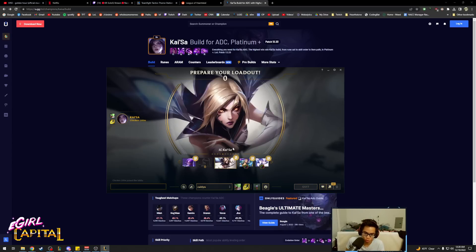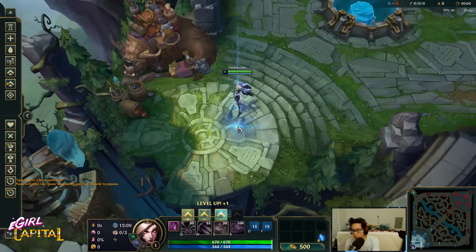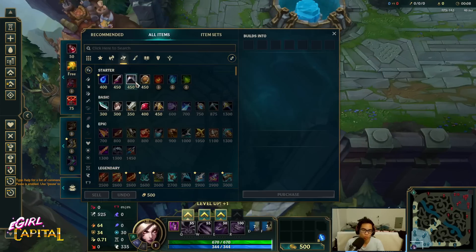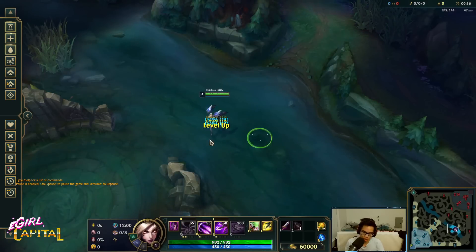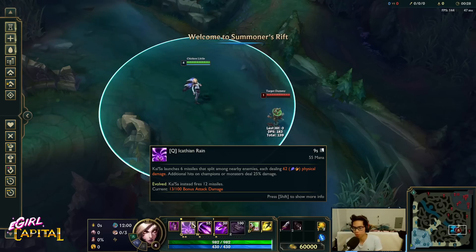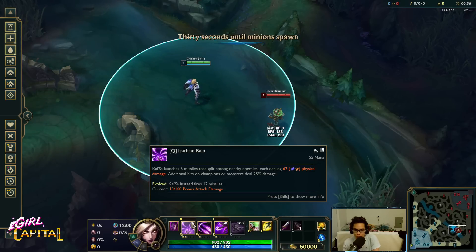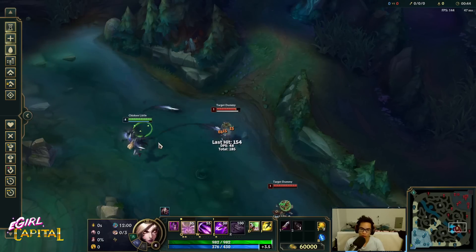Now let's go into the practice tool and show some PvP tricks. If you watched my old Kai'Sa guide this will be a refresher. First, very simple: you need to learn how to iso-Q. Kai'Sa's Q is going to do the most damage when you isolate your target — if you have multiple things inside your Q range, it splits the damage in half. So you need to isolate your target using flash, ult, or E to get that angle.